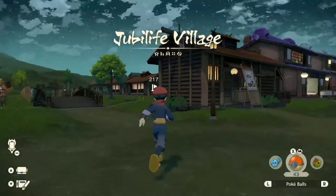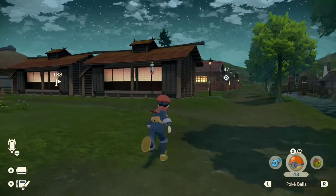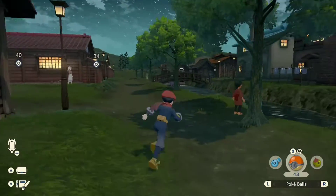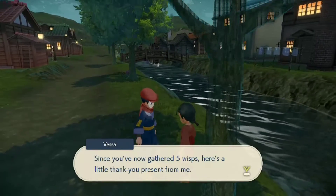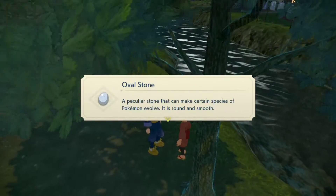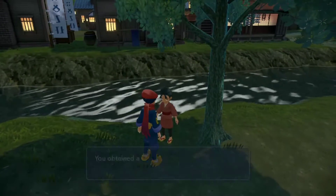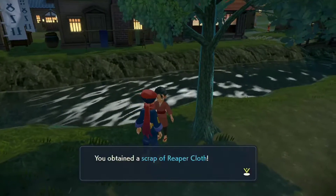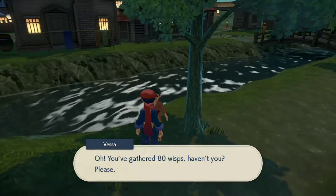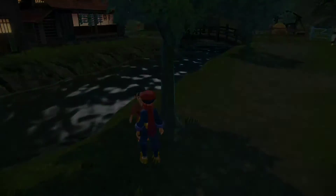After collecting all 107 wisps, head to Vessa in Jubilife Village. She's going to give you so much stuff — rare candy, dust stone, experience candy, linking cord, grit pebbles, Scythe of the Reaper, and more for completing this long quest.